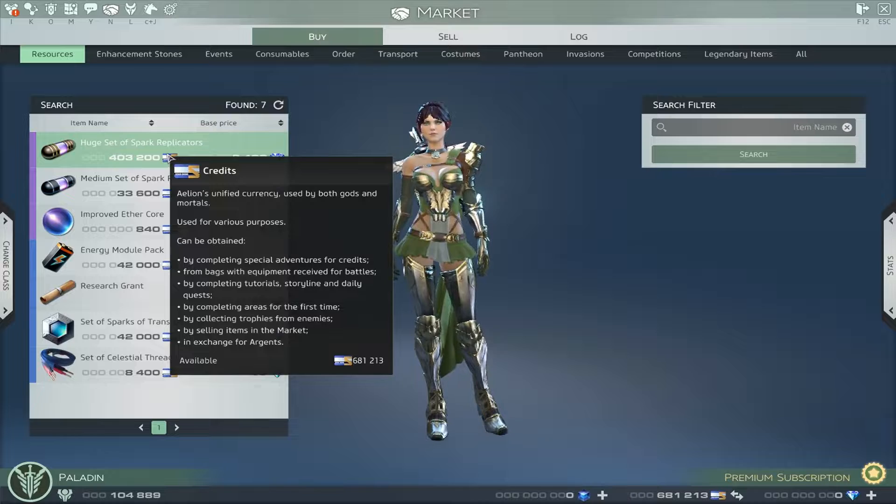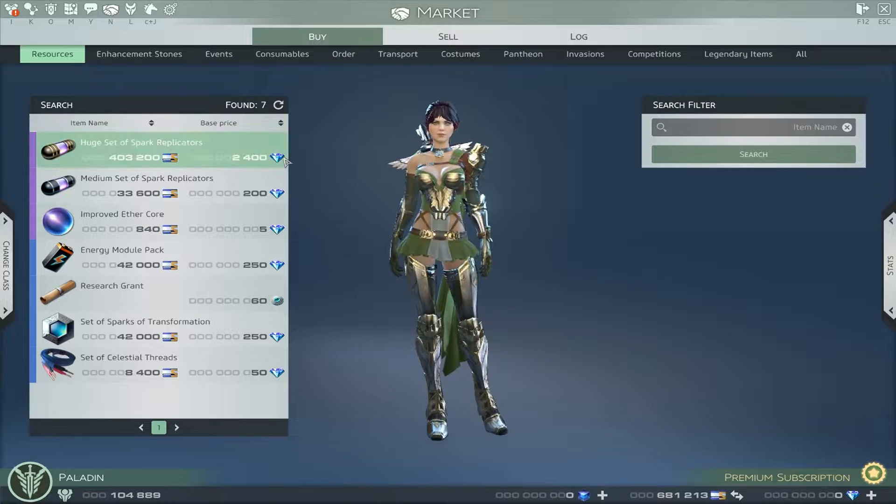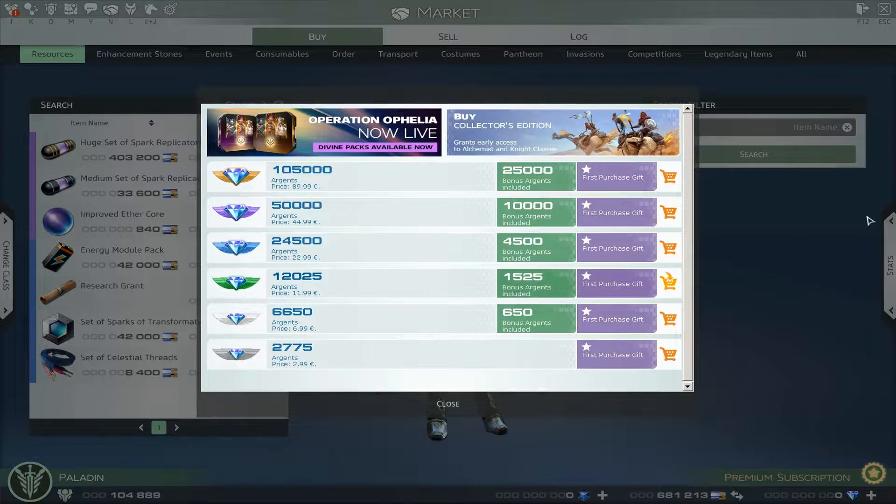Where you see credits, that is currency you can earn in-game — you can also buy it, but you earn it in-game. Then there are Argents, which you buy with real money. You get 2,775 Argents for three euros, or around 6,500 for roughly seven euros, with various amounts available.